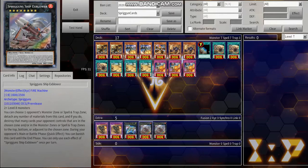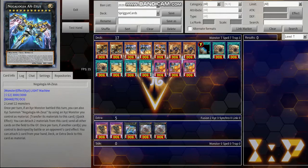Negalogia AA-Zeus is able to turn your Spriggins Ship Explorer into a full board wipe. If an Xyz monster has battled this turn, you can summon Zeus using that Xyz monster as material. Once per turn, you can detach two materials to send all other cards on the field to the graveyard — it is not targeting, it is not destroying. So it can out cards like Dragoon, Chaos Max, and Borrelsword. Sometimes you can even board wipe twice if you get enough material, which is really funny.